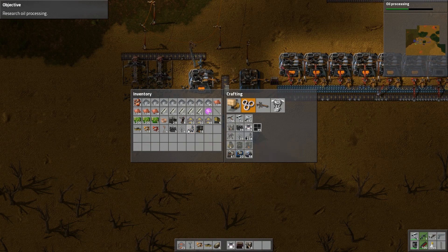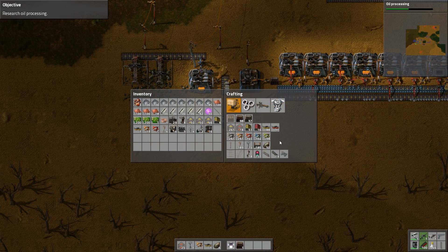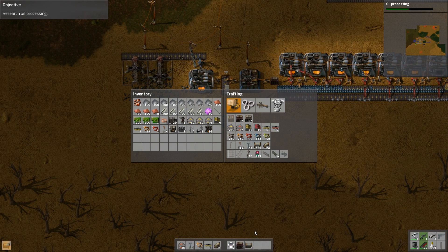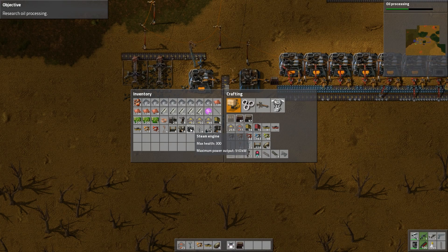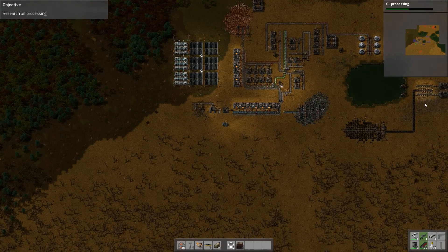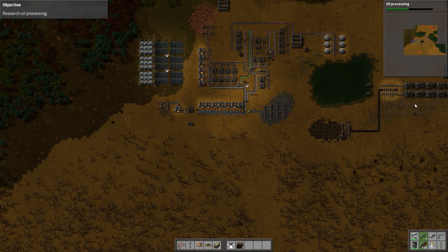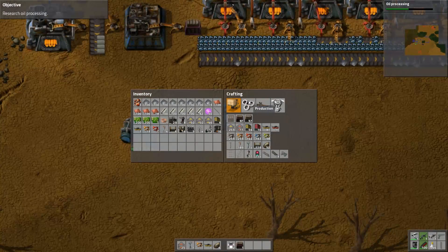Do we want to make anything else while we're here? We've got two of these pumps, which is how much we need. We've got 14 boilers, which is also what we need. We need tubes — we need six of them. And of course, we do need steam engines — we've got boilers, we need steam engines. We need three more? How many do we have over there? We have eight — we have ten. Okay, so we'll make six more, seven more. So that's pretty good — I can count. One, two, three, four, five, six, seven. Beautiful.